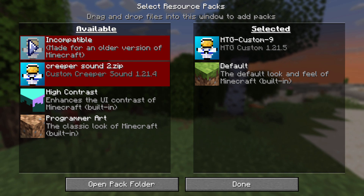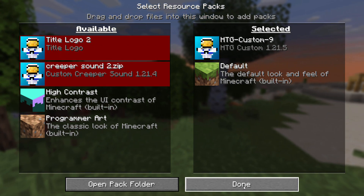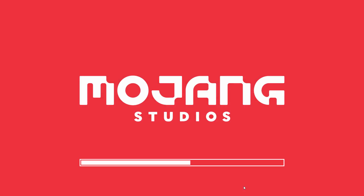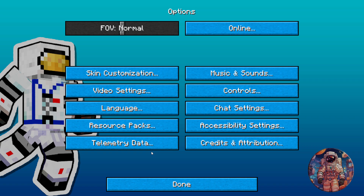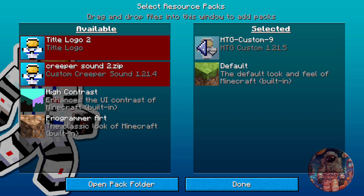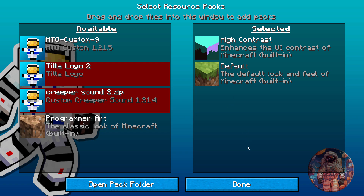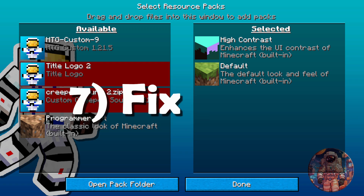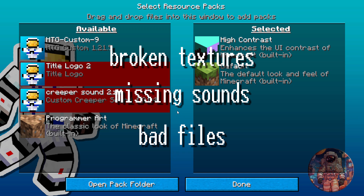Next, test your packs one by one. Add one pack in, choose Done, and test the pack. Make sure it works. I'll choose Done — this one changes my menu screen. Go back to Options, back to Resource Packs, take that pack out, put your next pack in, and test that pack. If you spot a pack that doesn't work, delete that pack. Once you've found a pack that's broken — broken textures, missing sounds, bad files — Minecraft hates those. Make sure you fix your pack so it's all working correctly.